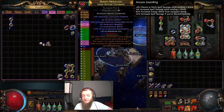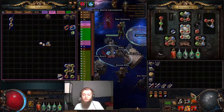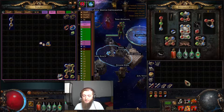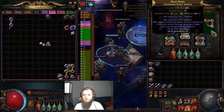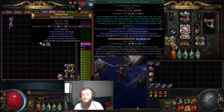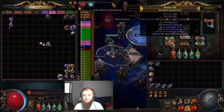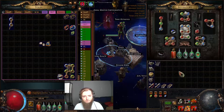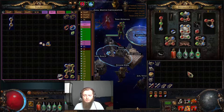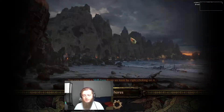Another thing I could do is ditch the amulet, get a Malevolence Watcher's Eye setup using Malevolence, which gives increased skill effect duration, damage over time, and the DoT multiplier Watcher's Eye possibility. There's no DoT multi on my gloves — gloves are probably my weakest piece of gear other than this ring. But yeah, the damage potential is there.